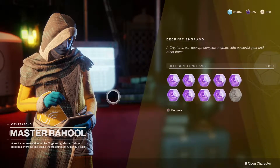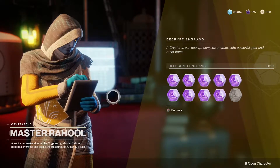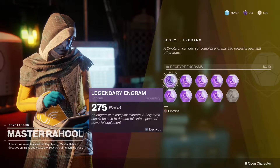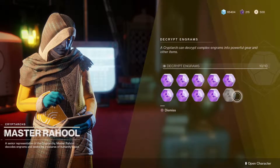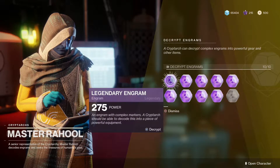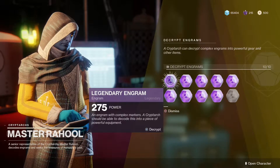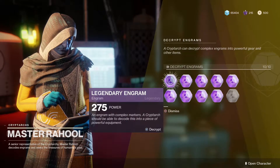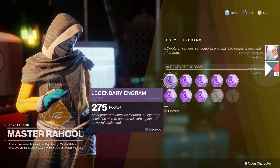Rahool has been a bro but also a bit of a troll in the past. For now I'm hoping he does well. I have tons of engrams — I'm going to do my legendaries first, then the bright engrams, then the exotic at the very end. The point of this video is to see if I get the things I want and what are the odds of getting an exotic out of all of these. Let's just get right into it. First engram — lame Titan mark.